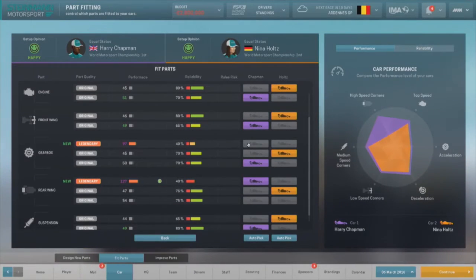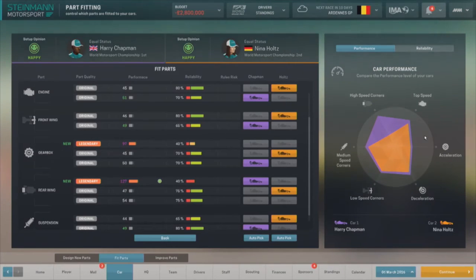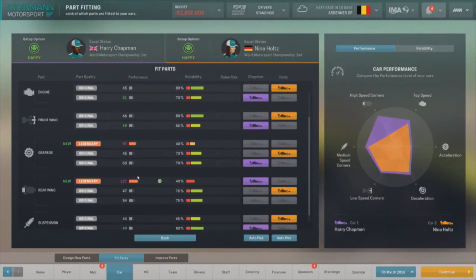Let's put them on anyway because they're so much better. On the right-hand side you can choose whether that goes on Harry's car or Nina's car. The left-hand button puts it on driver one's car and the right-hand button puts it on driver two's car. They all appear as one individual entry — it's one of the really interesting things about the system: you only create one part at a time. So sometimes you have to prioritise one driver over the other — you're often forced into a corner. Your drivers are going to notice this stuff. This graph over here gives you a good indication of whose car is better, and we can see that Chapman's car is way better in high-speed corners because we've just given him this nice new rear wing.